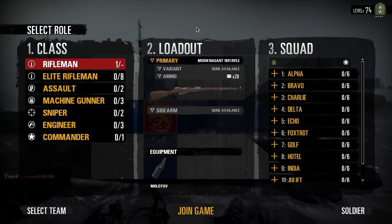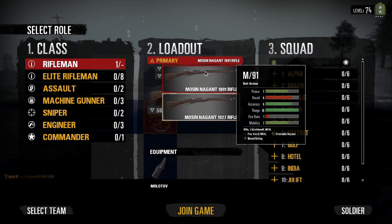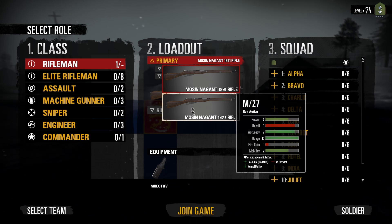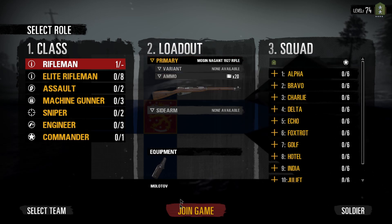There are different Mosin variants — older ones from the 19th century with a bigger MOA, and newer Mosins with a smaller MOA. I don't know how this really affects the gunplay because why would you use the older one when you could just use the newer one?